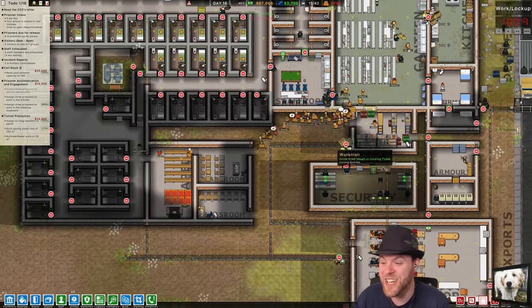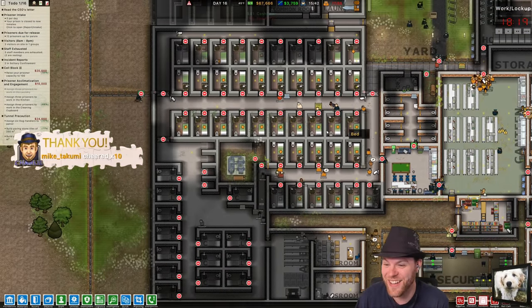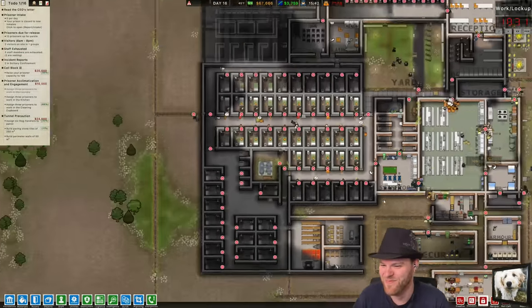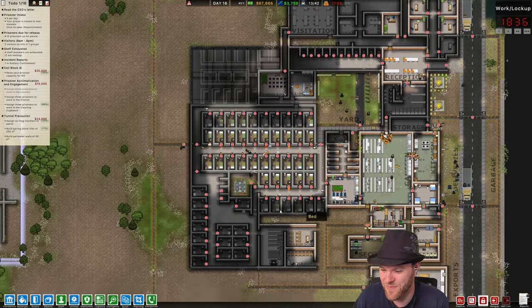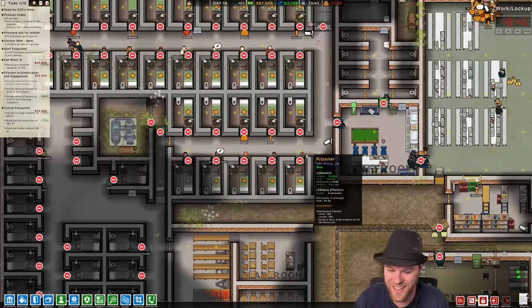Now there's actually no locks on this door, so they can get to their cells. There's no locks on these doors — you can't lock this down. They actually can't get inside their cells though. They can stand outside them, but they can't get inside them.